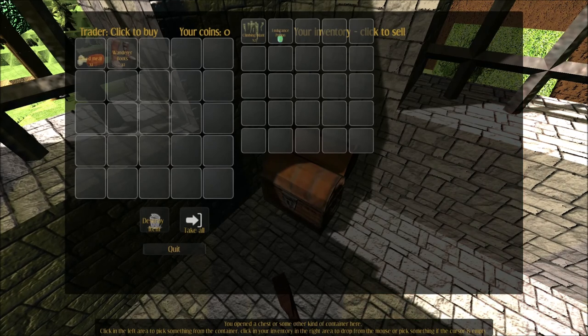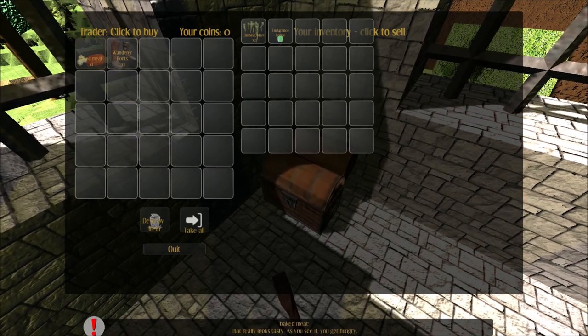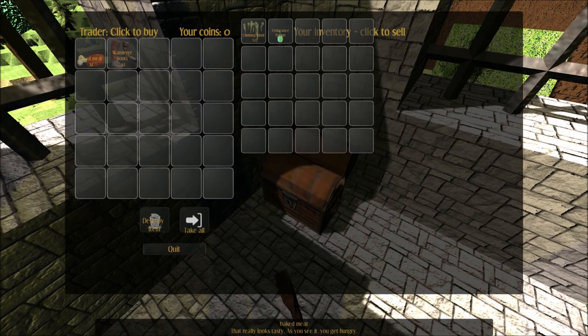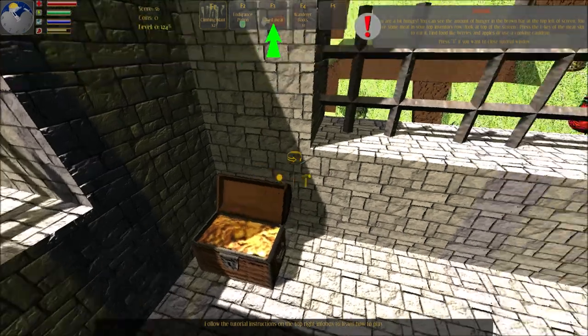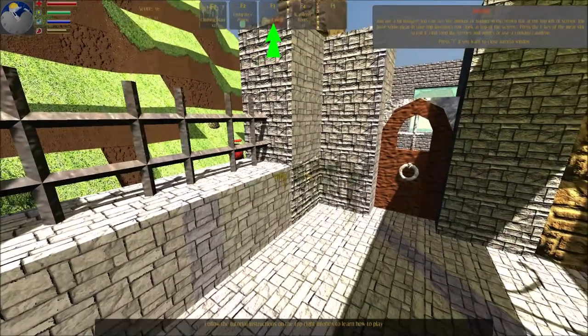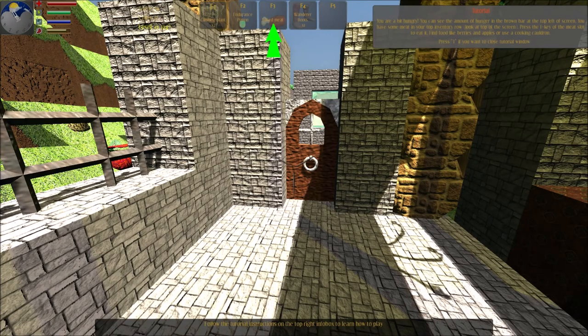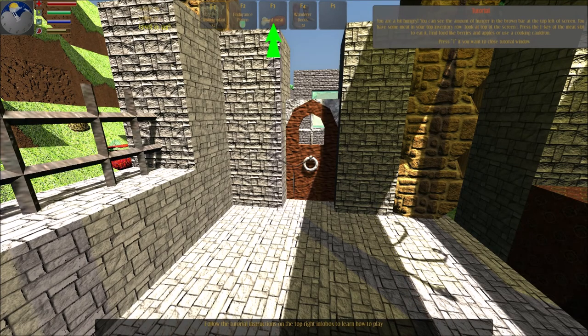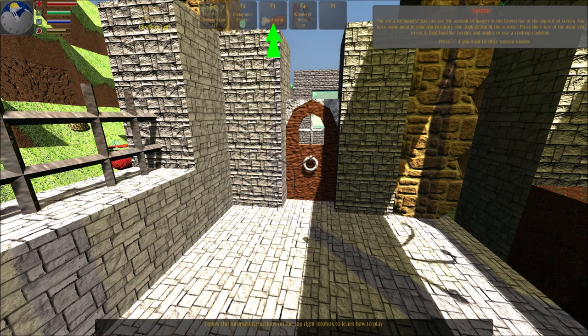Open a chest or some other kind of container here. Click in the left area to pick something from the container. Click in your inventory in the right area to drop or pick something if the cursor is empty. You are a bit hungry — you can see the amount of hunger in the brown bar at the top left of the screen. You have some meat in your top inventory row. Look at the top of the screen.